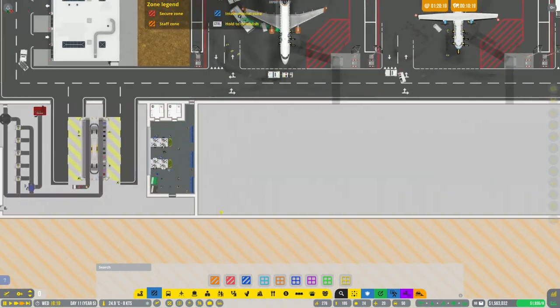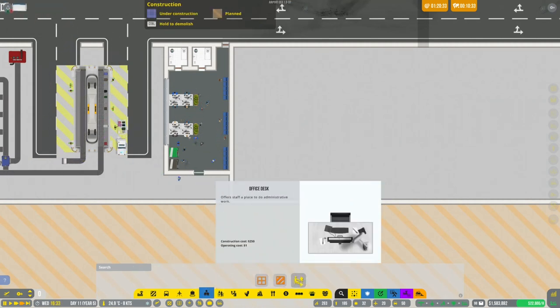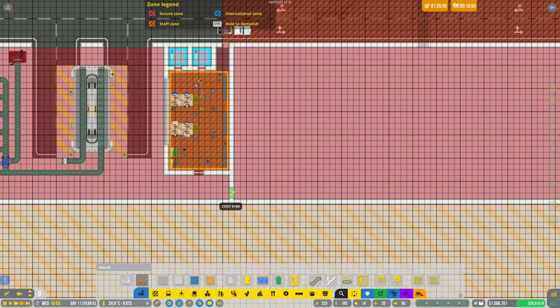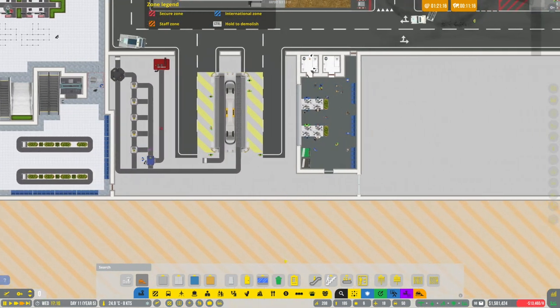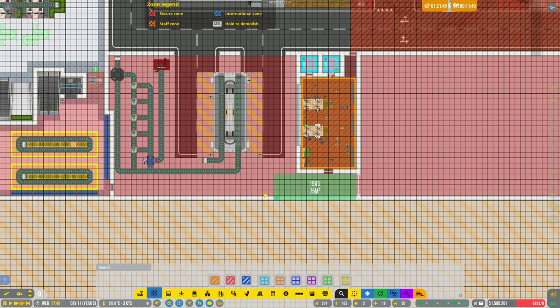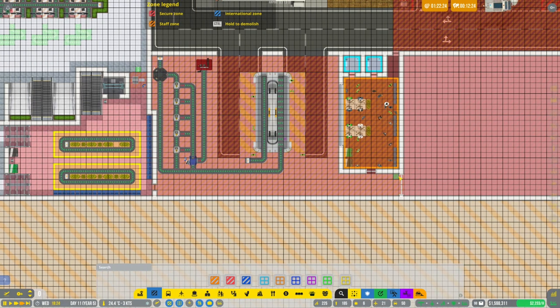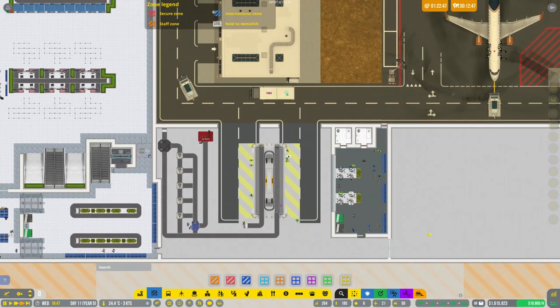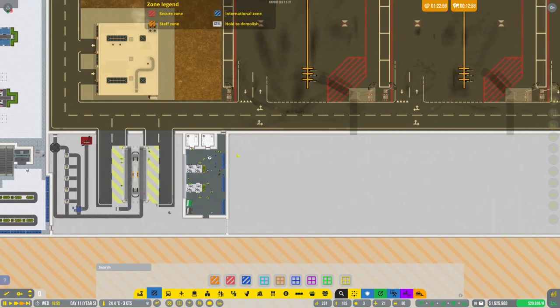I'm going to open a staff-only door here — let's place a big door because that feels nicer. I want to dedicate this as a staff zone so passengers won't run through there. Setting zones to staff room and staff zone — it created a staff-only area just by selecting it that way, so hopefully passengers won't use this section.